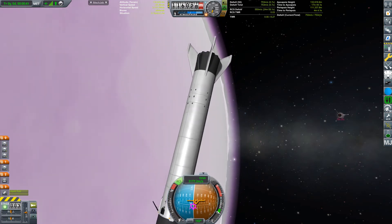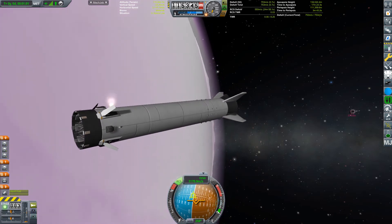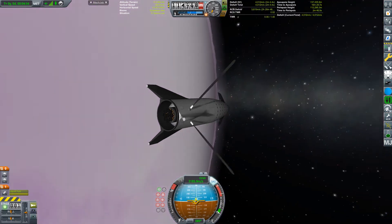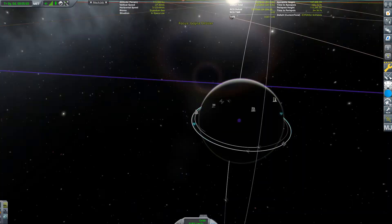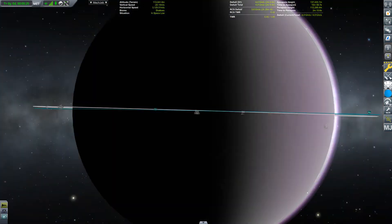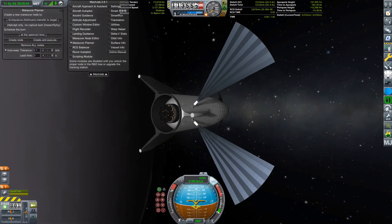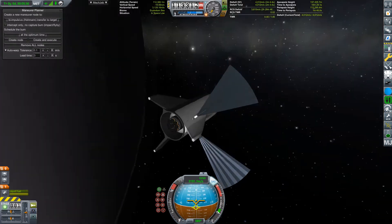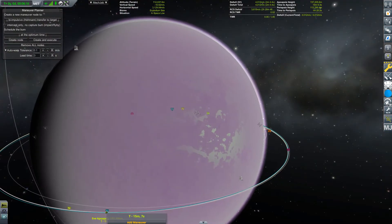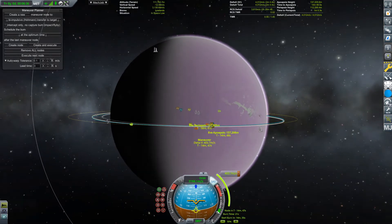All I'm doing here is turning this around, and I shoved on those air brakes, because the way the recovery mod works — even though you don't have to be attached to it — it works out a re-entry speed. And if you don't have anything to aerodynamically slow down a rocket coming back to EVE, it counts it as crashed, even if you've got enough Delta V to actually slow it down. I put those on just to give it the slowdown through the atmosphere.